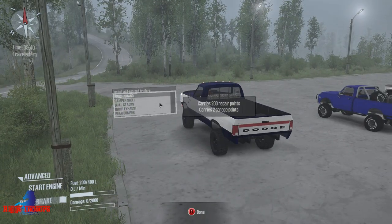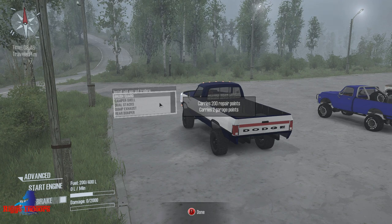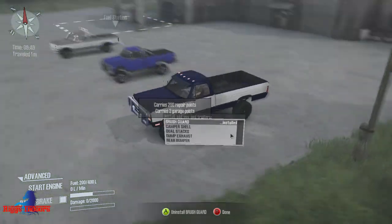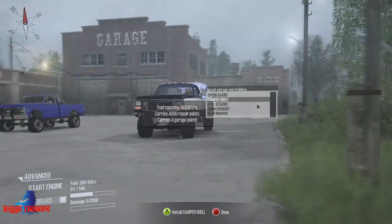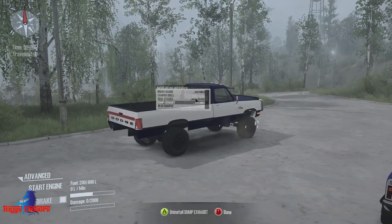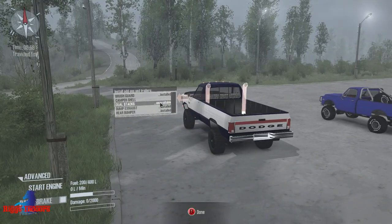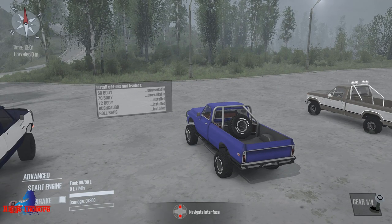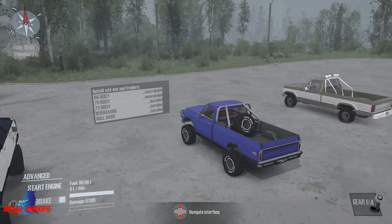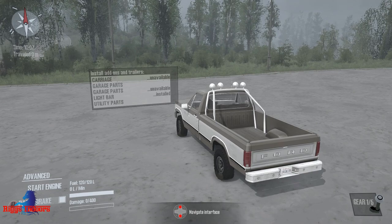I've never driven any one of these three trucks and I've never been on this map. I like doing these first-time things for y'all — you never know what to expect. I don't even know if we brought the right trucks for this map. Right tools for the right job. Brush guard — yeah, we'll throw that on. Dump exhaust, yes. Rear bumper. We won't use the camp shell. We're gonna start in order of least favorite to favorite, so we're gonna start with the Ford. Oh man, I can't believe I'm doing this — I'm driving a Ford, guys.